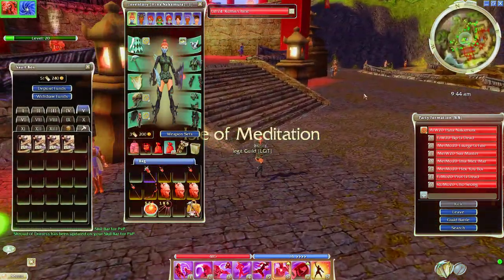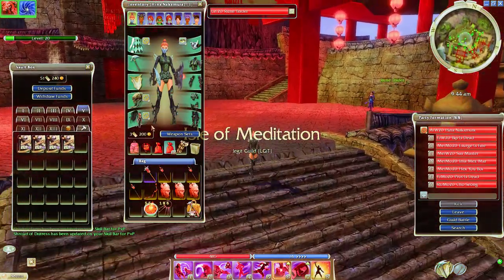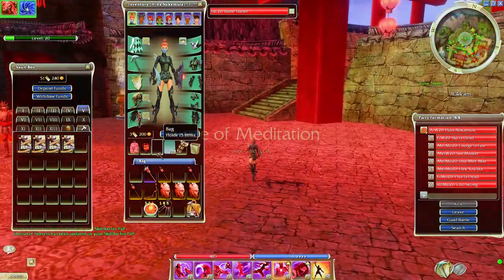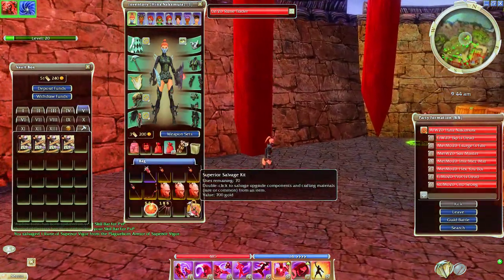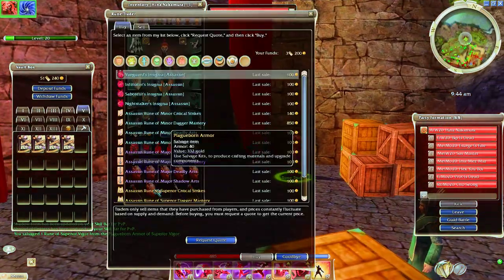Let's open up the bank, put this off to the side. Let's go to the Rune Trader and pull these Sup Vigors off. I can't believe I got two — that's insane. Just one would be profit. Two? I'm like plus a couple hundred K now.